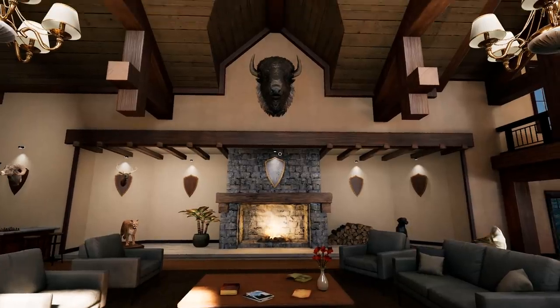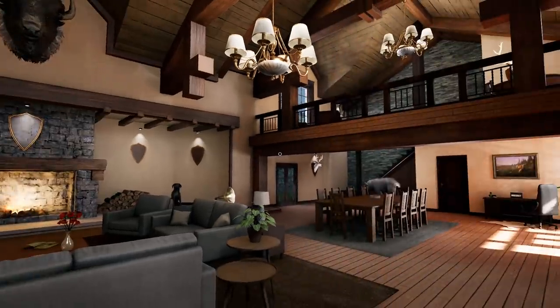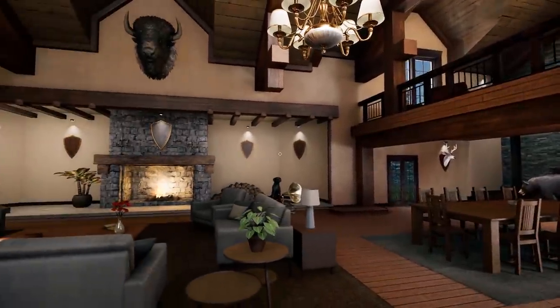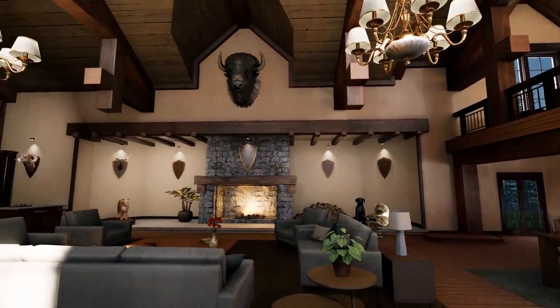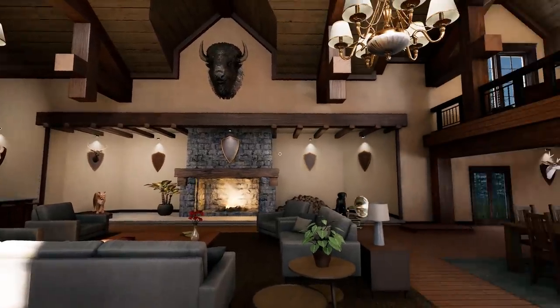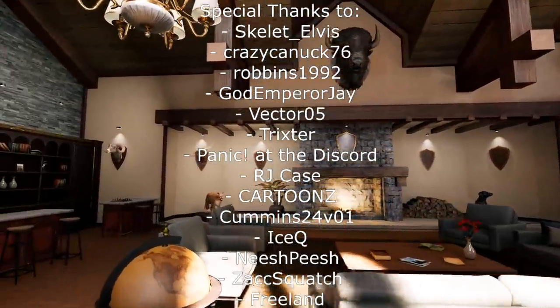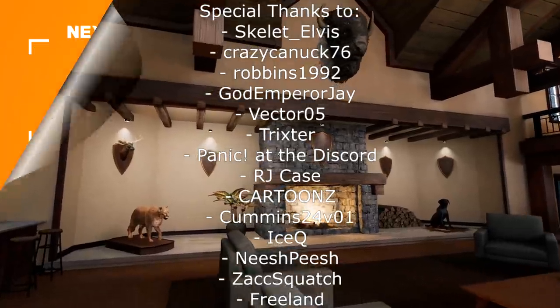That is our last look at Hunting Sim 2 before the official PC release. Like I said, I'm going to start over and do a playthrough trying to fill the lodge with hopefully mature animals — assuming that's still a thing — or adult, whatever we can get, to figure out what the best trophy quality is. I enjoyed this and I'm looking forward to actually getting to do a playthrough. That's going to do it for this video — thank you guys for watching and I'll see you next time.